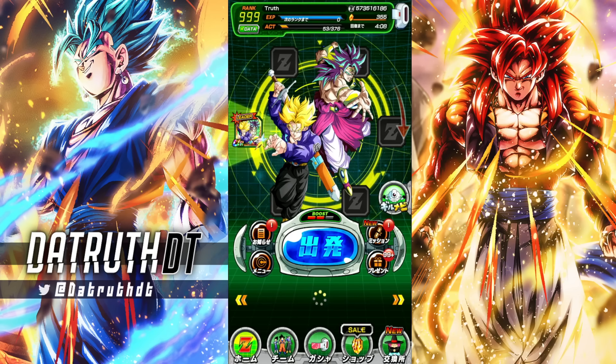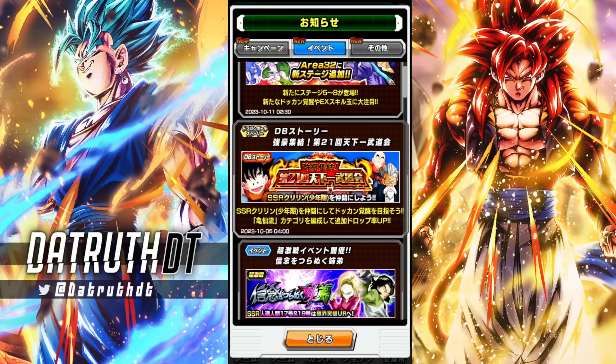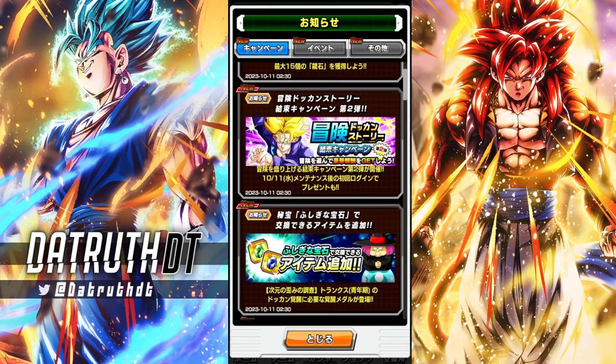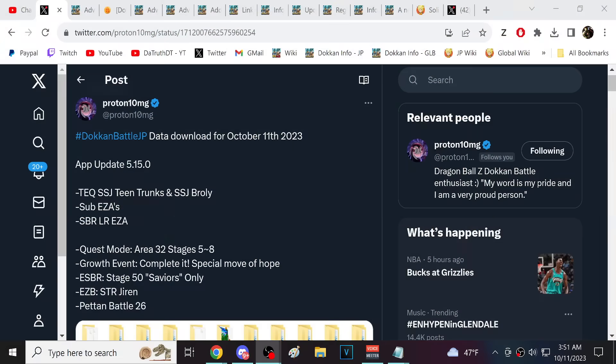There's just a lot of other things here — we have quest mode and a link skill orb event that's going to be coming. We'll take a look at it in two seconds. For the rest of the video, let's go over a lot of this stuff and also get to link leveling Broly and Trunks.